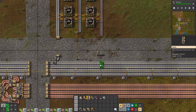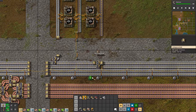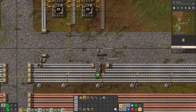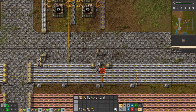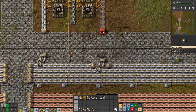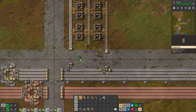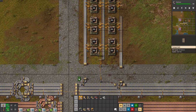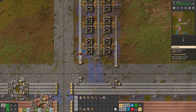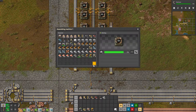You can just put an underground belt and place the splitters just after, and we have iron plates for the other side of the assemblers. Now we have a few fast inserters — let's replace the slow inserters with them. That's much better!